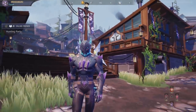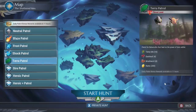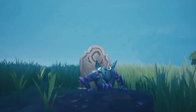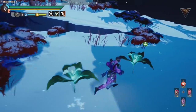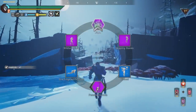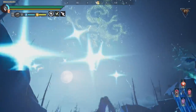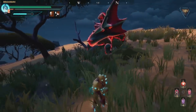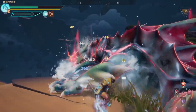After selecting a bounty, we land down on whichever biome that behemoth resides in — nature, ice, desert. We can also collect natural crafting materials in each biome. We are then tasked to find the behemoth, and usually the fight is broken into two steps: initial combat where you're looking for weaknesses and tactically deciding the best way to win, and then the final battle itself, usually after the behemoth has retreated to another area.